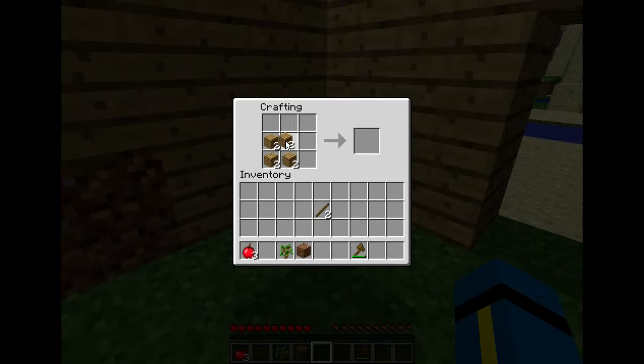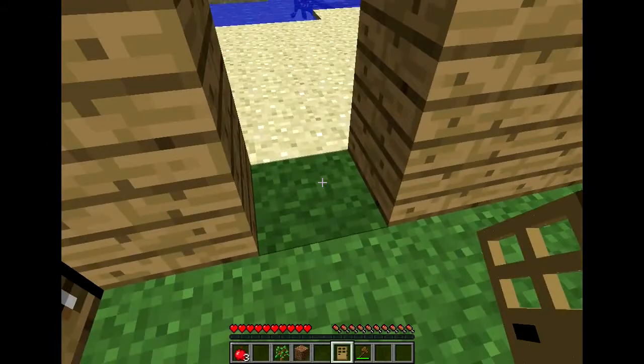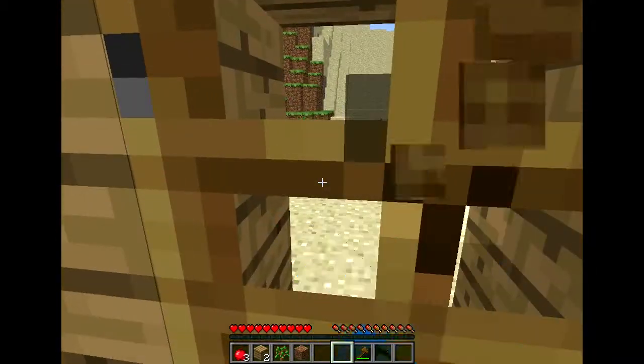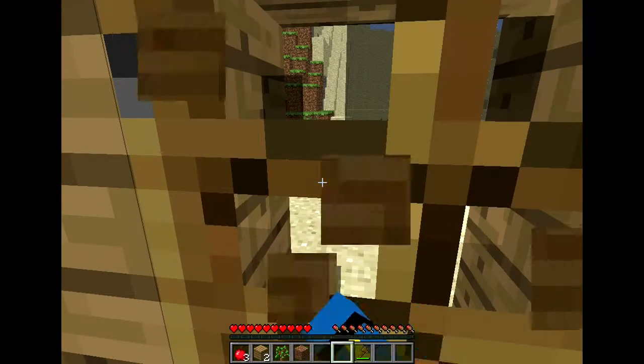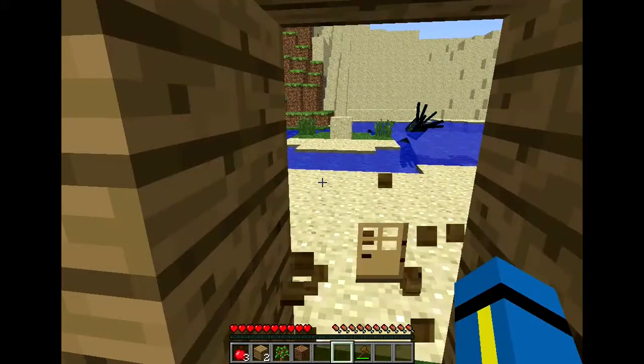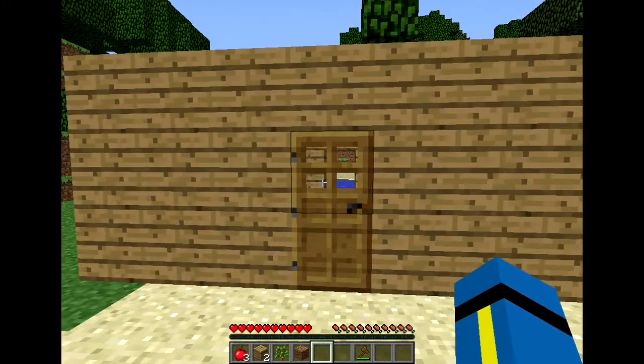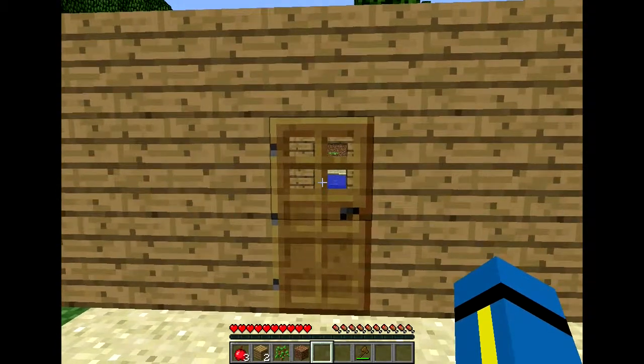Just got just about enough. No, I haven't. You can make one door. Come on, think about it. Place it this way. Yeah, that'll do.